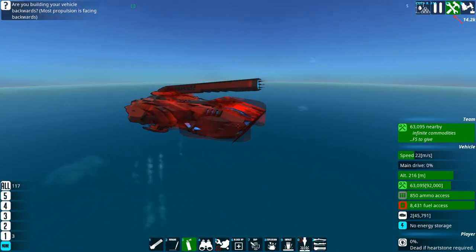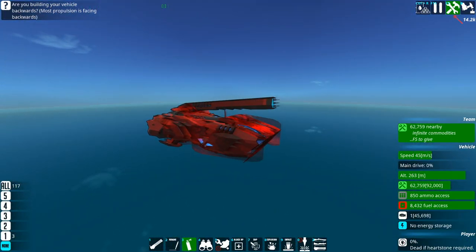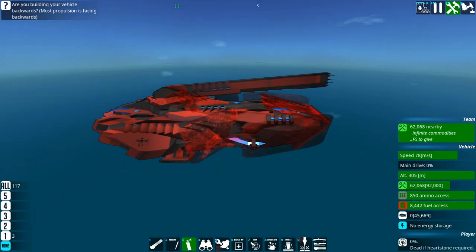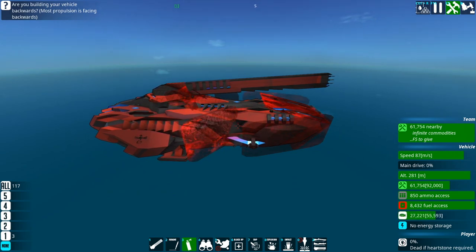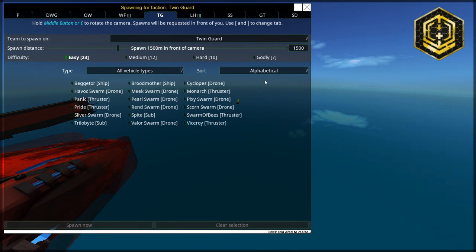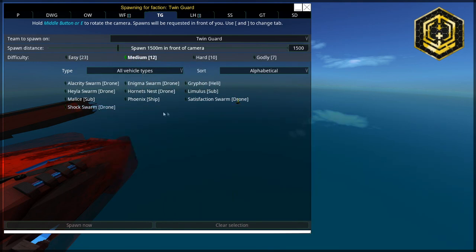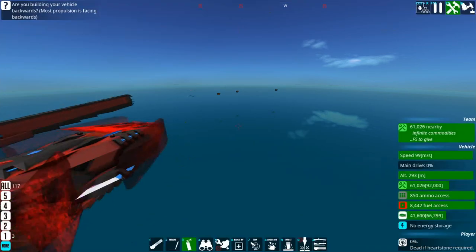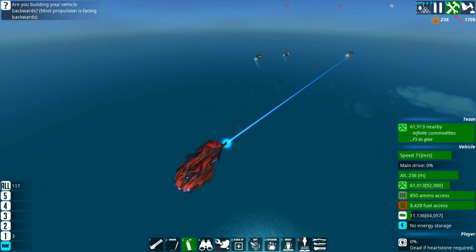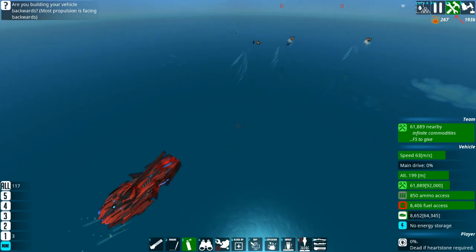Speaking of planning ahead, let's go over this thing's weaknesses, because it does have a few. The first one is that the main armament — a very strong laser that also doubles as your main defense — means you can get distracted easily. Let's have a swarm of Hornet's Nests and see if it gets distracted.